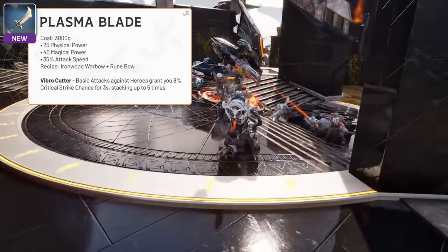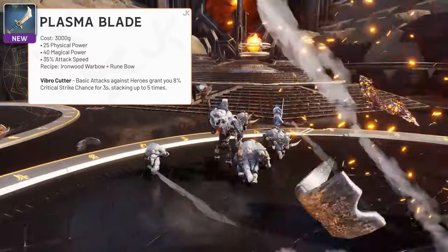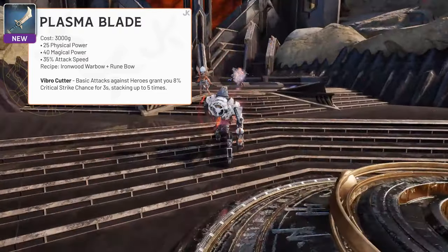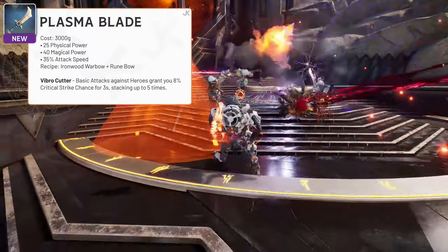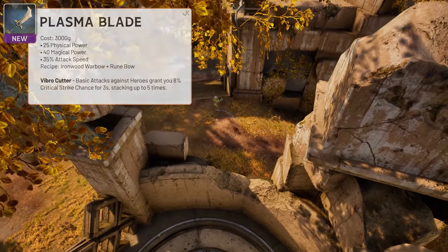Plasma Blade is the last new carry item and costs 3,000 gold. For that, you'll get 25 physical power, 40 magical power and 35% attack speed. Its passive is Vibrocutter — upon basic attacking, you'll gain 8% critical strike chance for a few seconds, stacking up to 5 times. Plasma Blade will be great on heroes who can benefit from both physical and magical power, as well as some scaling crit chance.